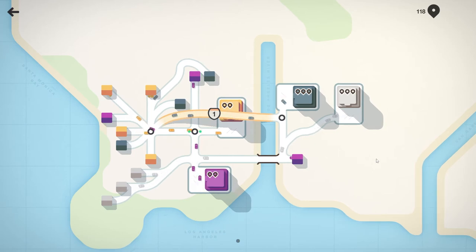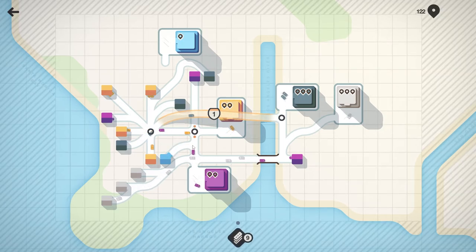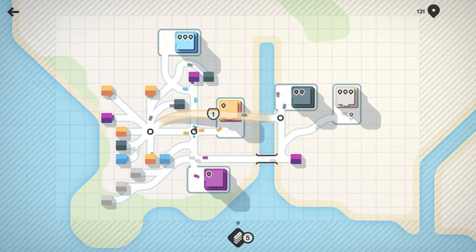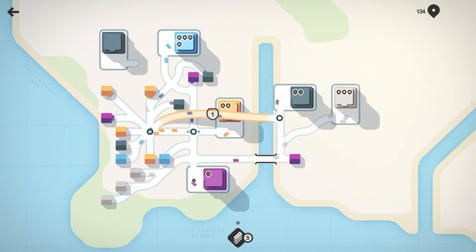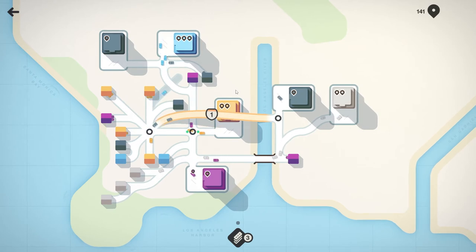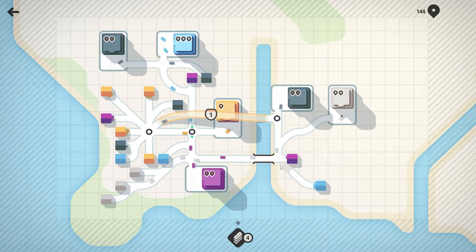Oh no you didn't! Okay, we're going to have to cross here and then there - this is not ideal but we're going to stick with it. Now we're going to see why Carhu probably should not have gone into civil engineering - or why it's good that he didn't go into civil engineering and urban planning - because this is a mess. This is a gosh darn mess.